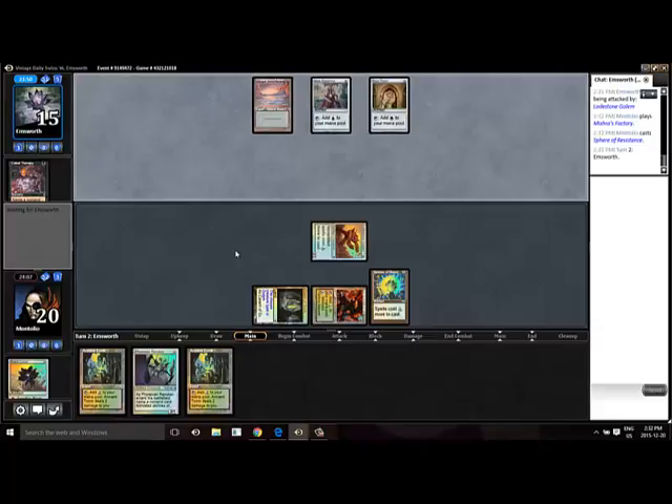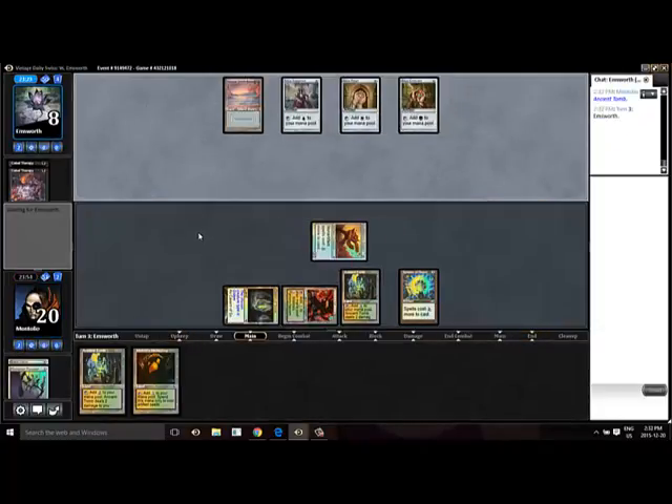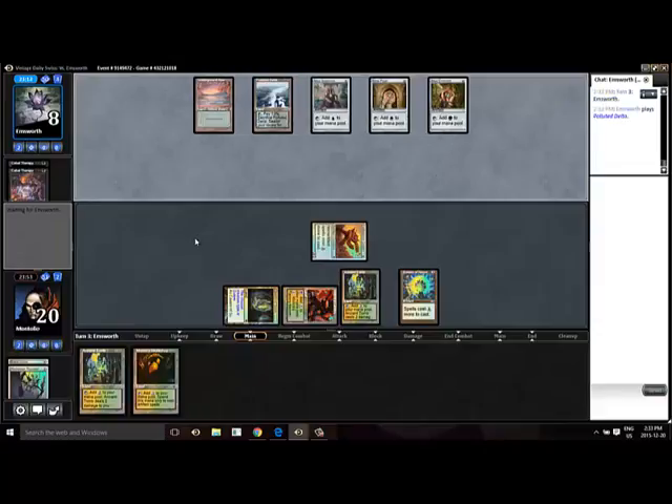We get our Revoker, so now we're attacking for seven instead unless we draw something. Mishra's Factory — pretty darn good. Mishra's Workshop — pretty darn good card there. Fetches are now shut off unless he's going to be able to kill one of our guys here. He's got access to three mana, so there are things he can do.